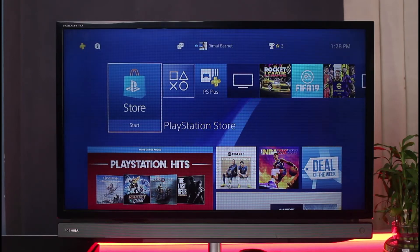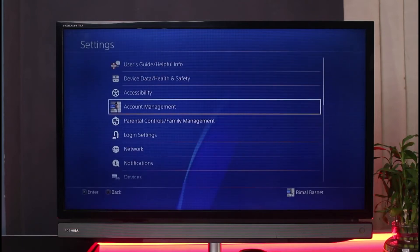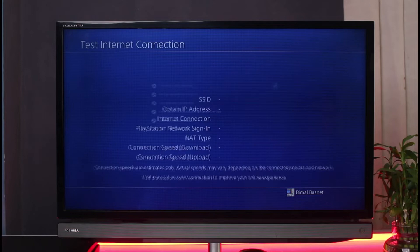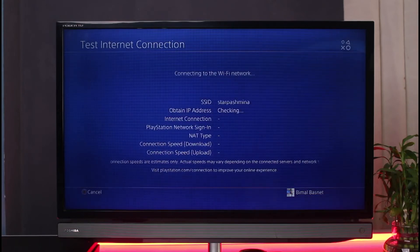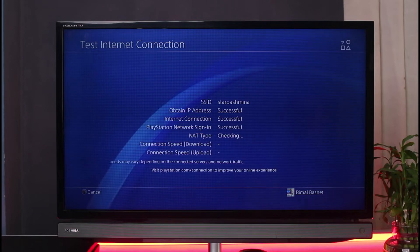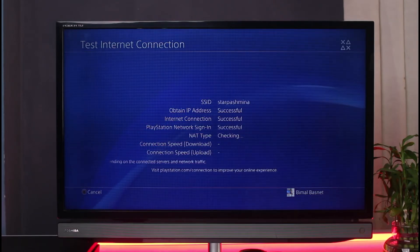The very first thing you could do is simply perform an internet connection test. Go to Settings, then go to Network, and select Test Internet Connection. Make sure that you are connected to the internet and that your IP address and connection speed are working just fine. Check the PlayStation Network sign-in status and all of those options to see if there's not a problem.